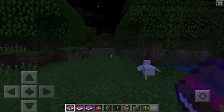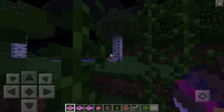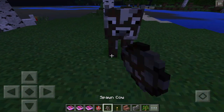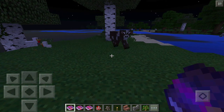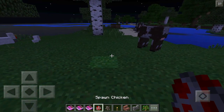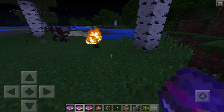Let's go ahead and test out Knockback 2. Let's hit a chicken and see if it flies away. As you guys can see, the knockback does work — it actually works. Let's go ahead and spawn in a cow, try it on the cow, and boom — the knockback is insane.